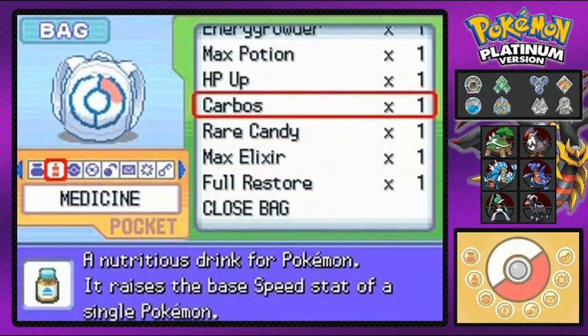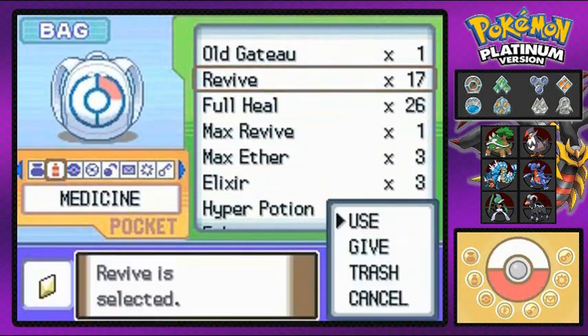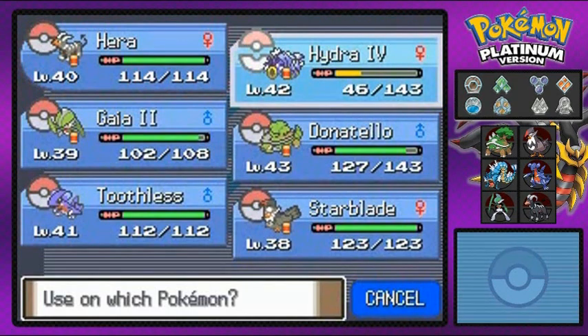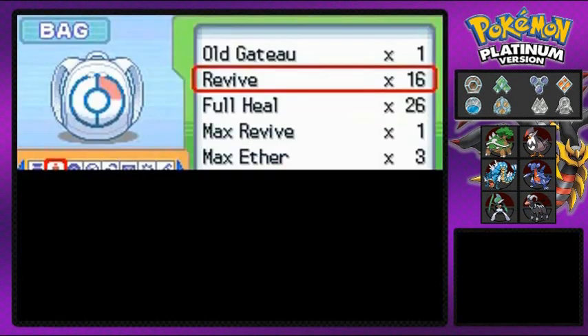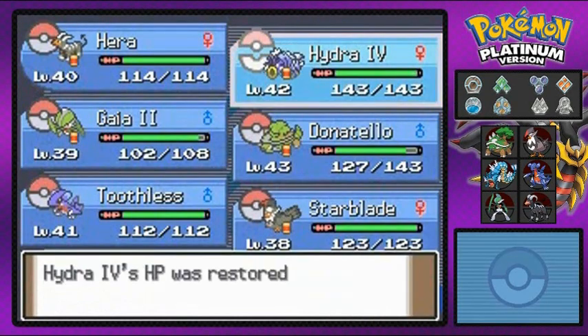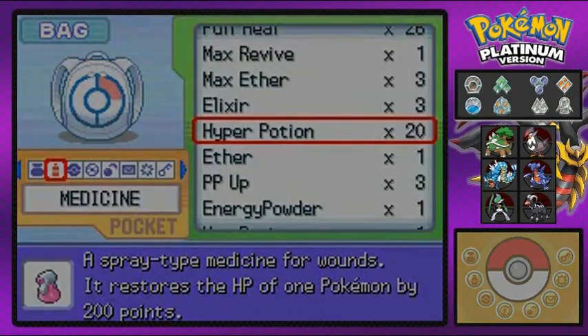Make sure to heal up your Pokemon and bring a lot of healing items, because there's no Point City very very long and there's a lot of trainers and a lot of Pokemon you probably don't want to face.